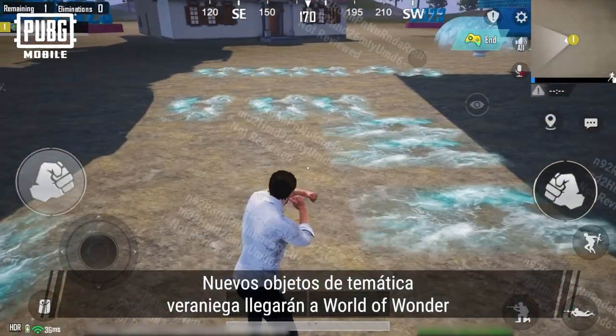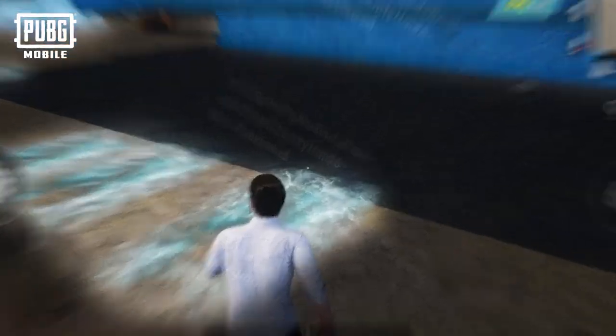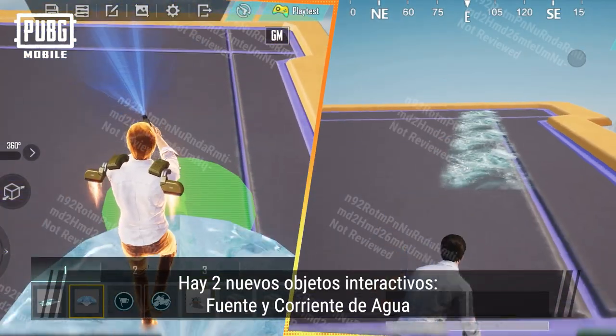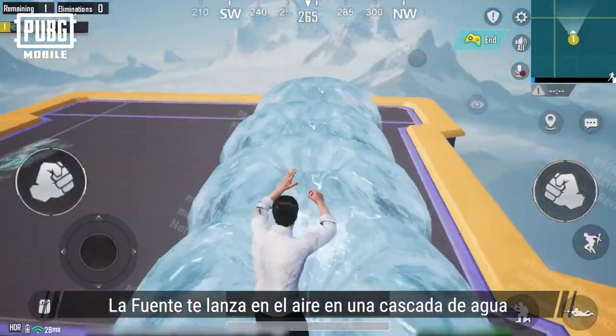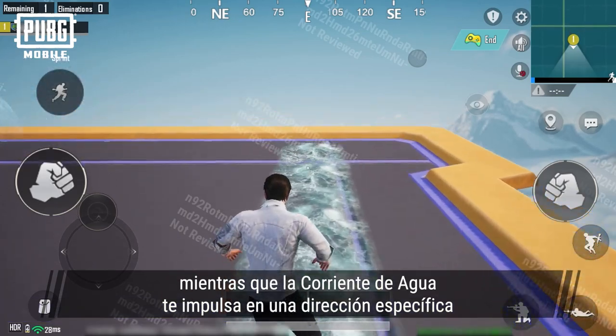New summer-themed objects are coming to World of Wonder. Let's check out the interesting new objects and gameplay. First are the two new interactive objects: fountain and water current. The fountain launches players into the air amidst the cascading waters, while the water current propels them in a specific direction.